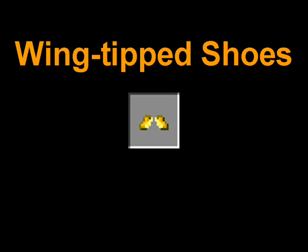Wing tip shoes is actually something I wanted you to have because I think it would be great. These things are designed to give you extended air time after you jump and allow you to jump higher. That would be particularly great in mountainous areas or caverns that you don't want to fall down into.